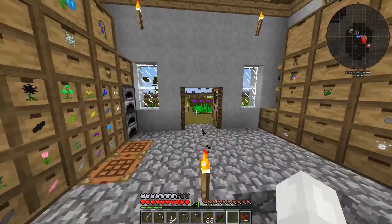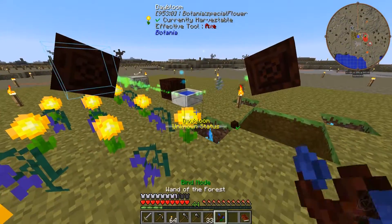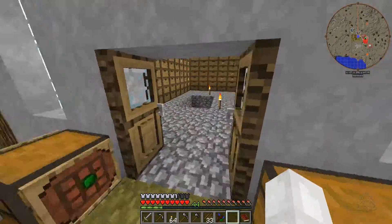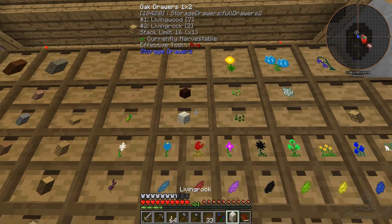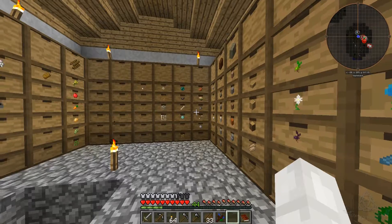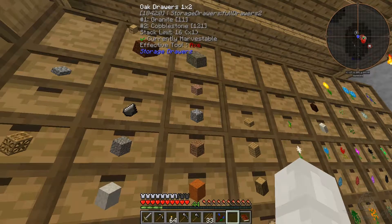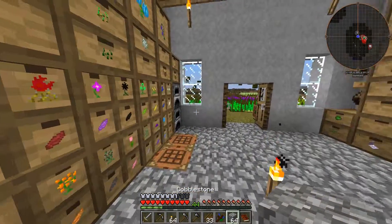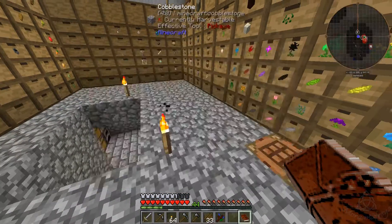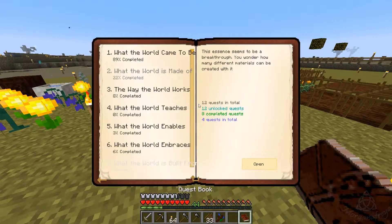Now if we could just get the puppies to stay laid down that would be great. Our mana pool is almost full. One, two — no, we're gonna need to make some more of this definitely. How much cobble do we have? Let's actually cook up some of this. Has it been a day yet? Oh, it hasn't been a day yet — so slow. Okay, let's see what else we can work on while we wait.